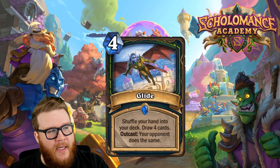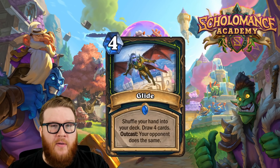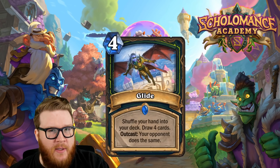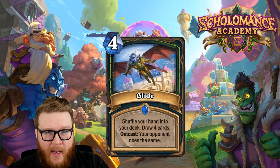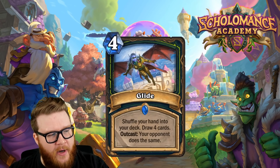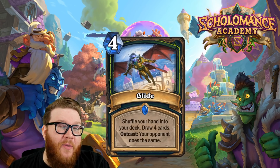You could use that to find a bunch of Twin Slices too. But I think more importantly is the case where you're out of cards — you use this as a small Divine Favor refill. It's not as big as Divine Favor because maybe you're not drawing eight, nine, or ten, but four is often enough to get you flowing again and create another surge of pressure, which might help you win the game because you've already exhausted your hand.